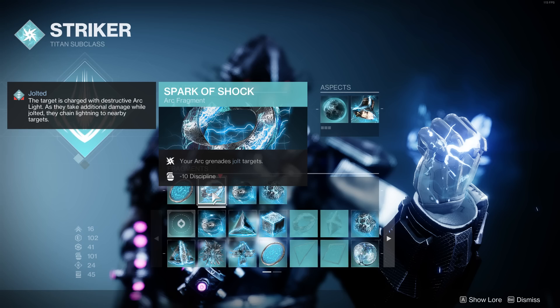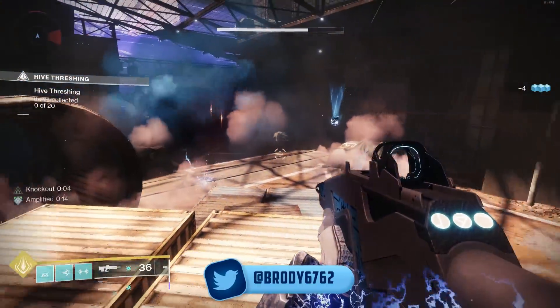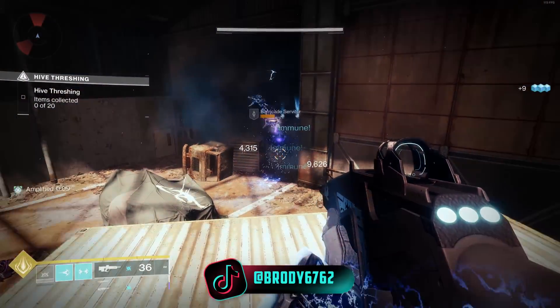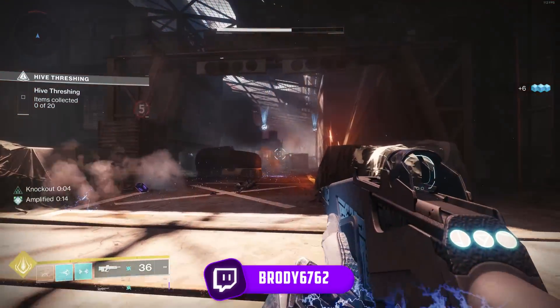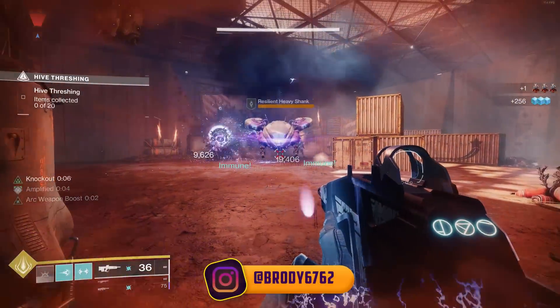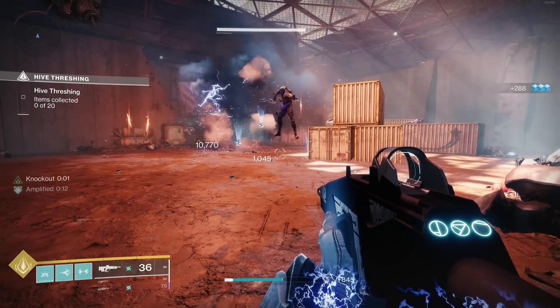Then we've got Spark of Shock — your arc grenades jolt targets. Being jolted, the target is charged with a destructive arc light; as they take additional damage while jolted, they chain lightning to nearby targets. So this is making our grenade fire bolts out left, right and centre to other enemies around. The area of effect paired with the lingering effect from Spark of Magnitude, plus two of these things flying around, is absolutely crazy. It can destroy a champion by having two of these hit them, and everything in the champion's vicinity is gone as well. You can literally just stun the champion, throw two grenades, and watch everything die.